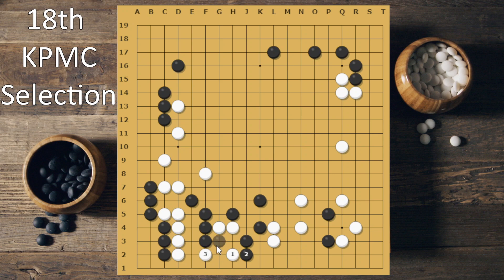So now after this, I was thinking of this. Because if you go here, I get to connect back. But in this case, black also gets to connect, and then I escape.